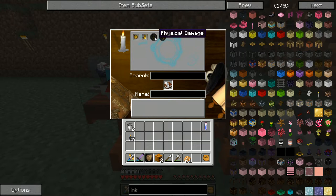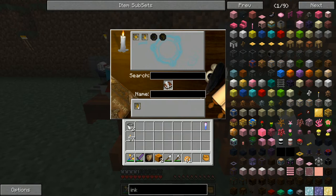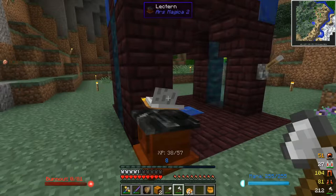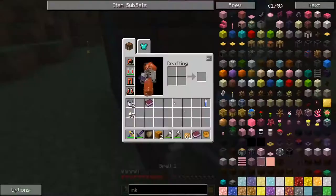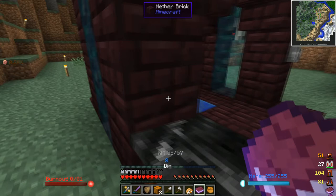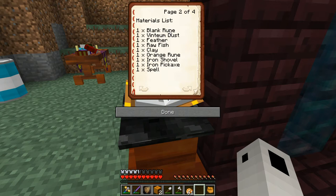So we take the book and quill, put it here, and then we can do touch and then dig like that. And that should be it. So we can just call this one dig. Let's go ahead and craft that. So now we have dig by me. Let's go over here, remove this book, put down this book, and see what it's going to take to craft this spell.